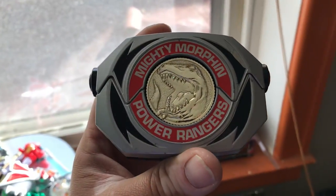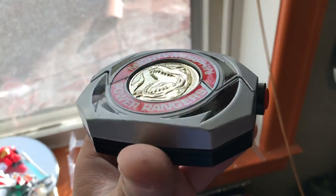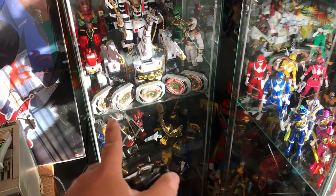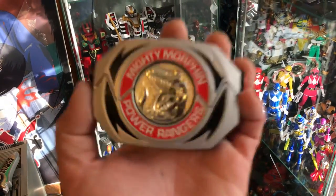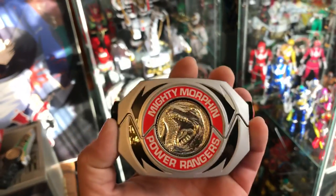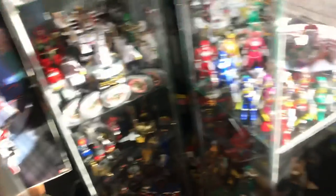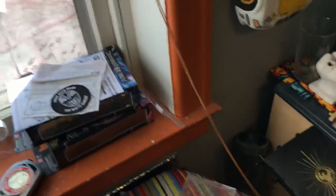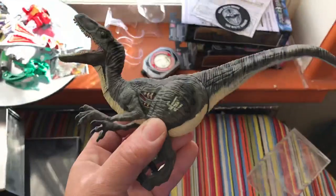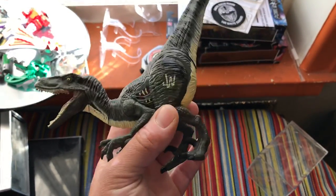This was a morpher that I also got from AJ in the box he gave me, and it was in great shape. This is the last morpher I needed — I got all of them except the one for the White Ranger. Technically I need one more for the Green Ranger, but I don't think they made a Green Ranger morpher back in the day. This Jurassic World one I picked up at the flea market. I think I paid three dollars for him, so I'm probably gonna keep it.